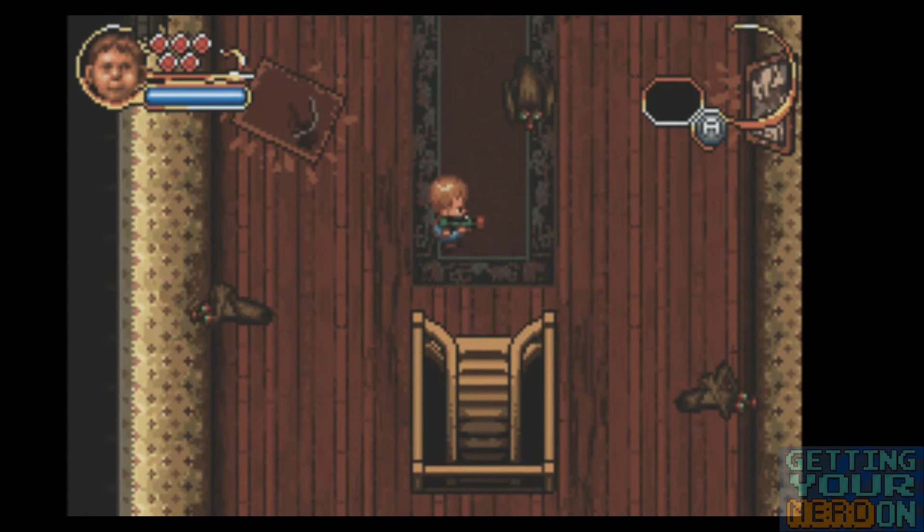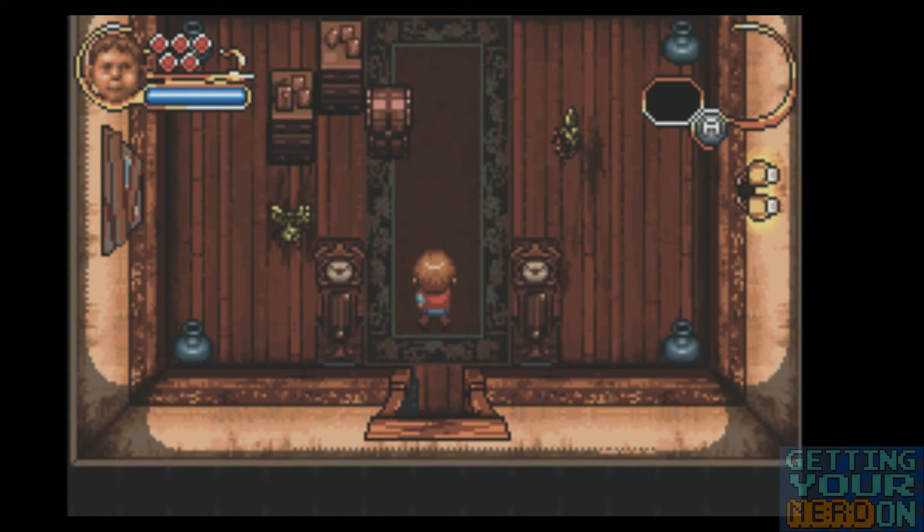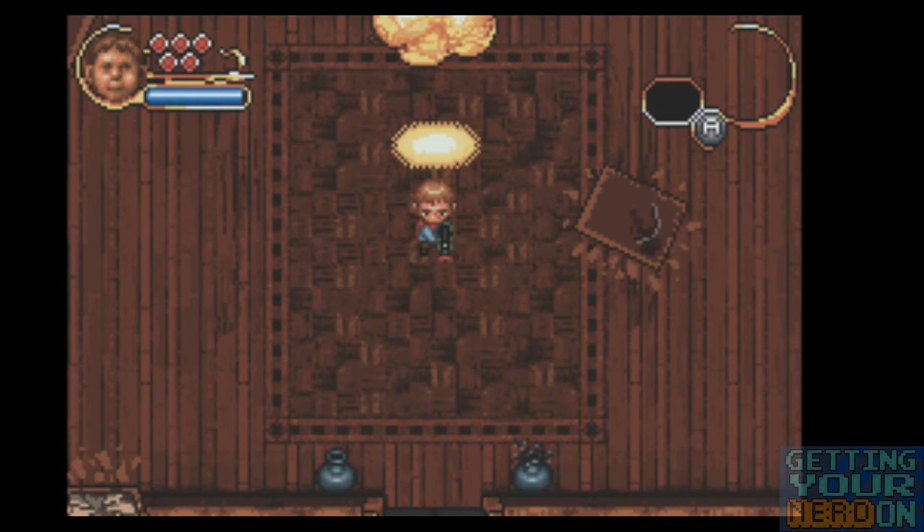In Monster House there are three playable characters: Chowder, DJ, and Jenny. Chowder has the most health, does the most damage, can carry the most water for the gun, and when his gun is charged it shoots a spread shot. Chowder is also the slowest of the three.